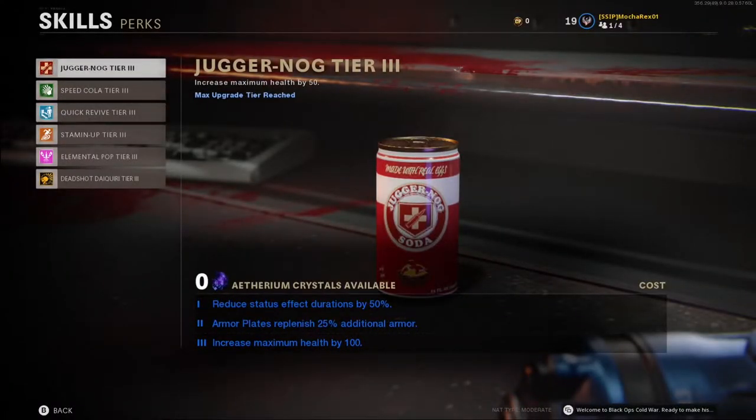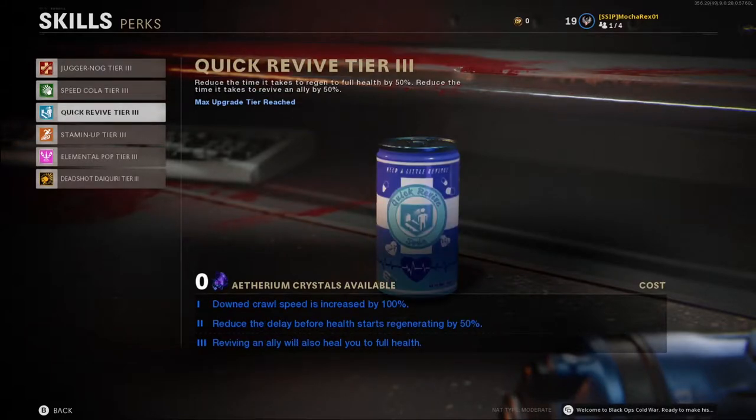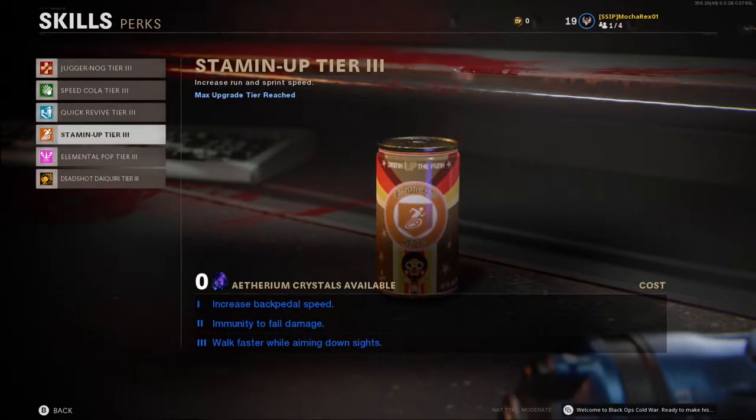Now let's go over the perks. We have Juggernaut, which will increase your health by 50%. Next up, we have Speed Cola, which will increase your reload speed by 15%. Then we have Quick Revive, which will reduce the time to regenerate to full health by 50%, and if you're playing with other people, it will cut the time in half to revive a player. Next on the list is Stamina, which will increase run and sprint speed.